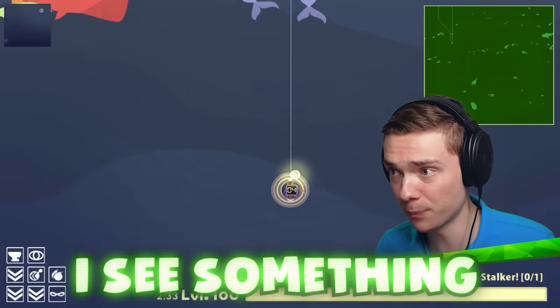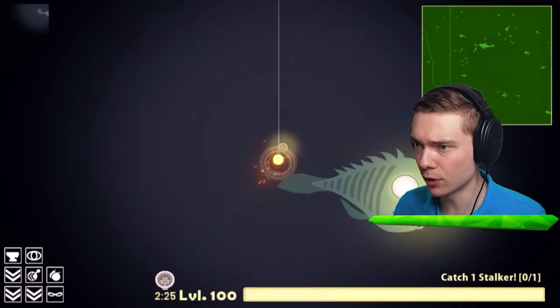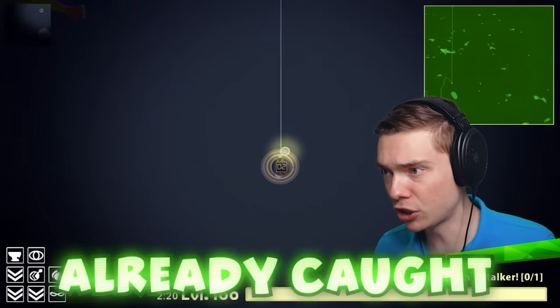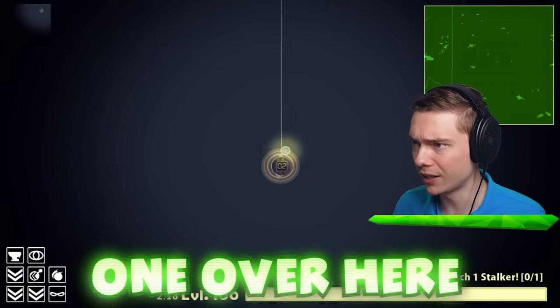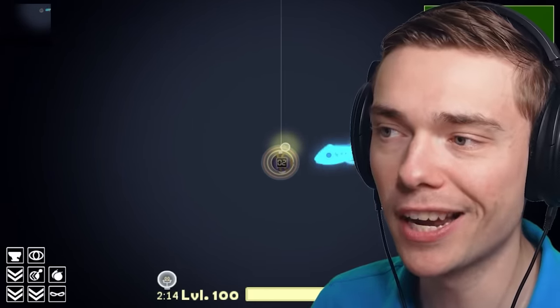All right guys, I've got four bombs and I'm going back down. I see something on the radar! That looks like a Rainbow Friend fish, so I'm gonna go ahead and get rid of my bombs here. There's another one over here — right over there! That's red! Get out of here, red! Come on, man!